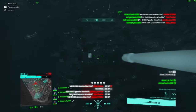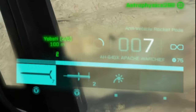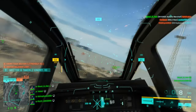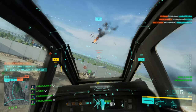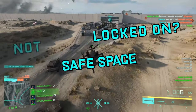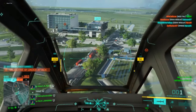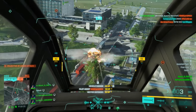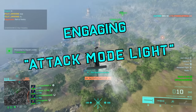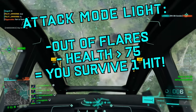Now let's talk about engaging and defense. Kill the attacking mindset when your countermeasures are up and health is over 75% — you can flare everything that locks onto you, and with 75 health you won't get one-shot by the biggest fear of all helicopter pilots. In attack mode, get as many kills as possible while being aware of your safe space, meaning you're not being locked on. Push as hard and as far as you can until they start locking onto you, then switch to attack mode light, which is way more risky.